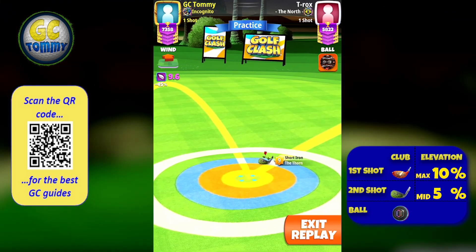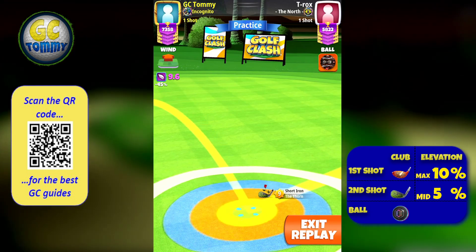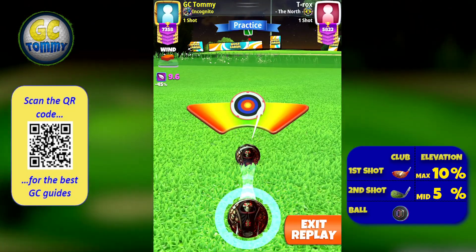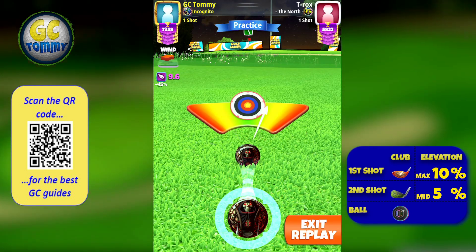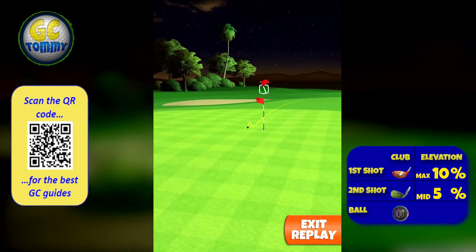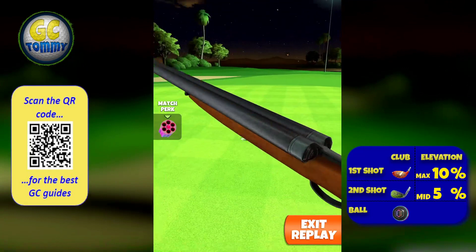We're playing plus five percent elevation, P4 numbers, and this ring from min. The Thorn is the club to play with, as we're playing one percent slider for every ring we're pushing up — so here, four percent slider. This shot has been tested from four rings from min up to 20 rings from min, so we know it's solid.